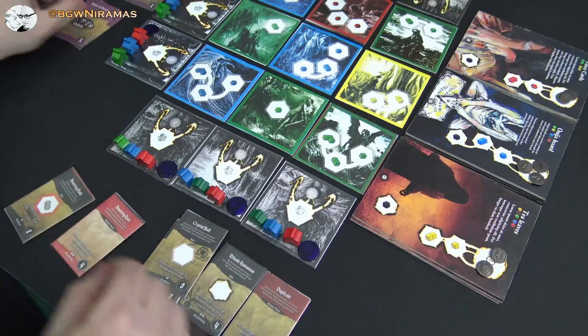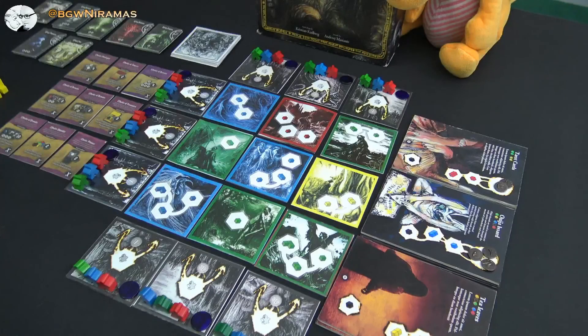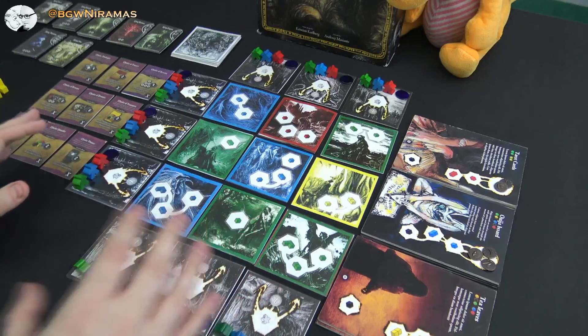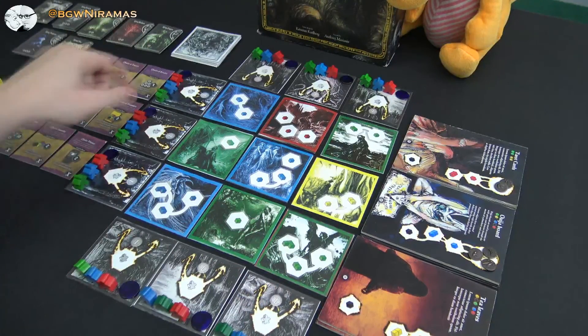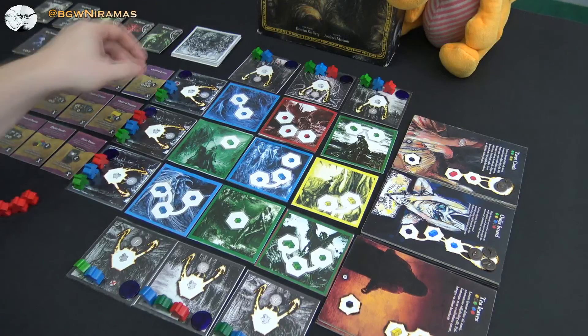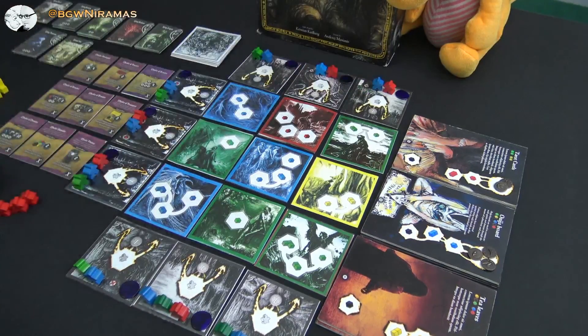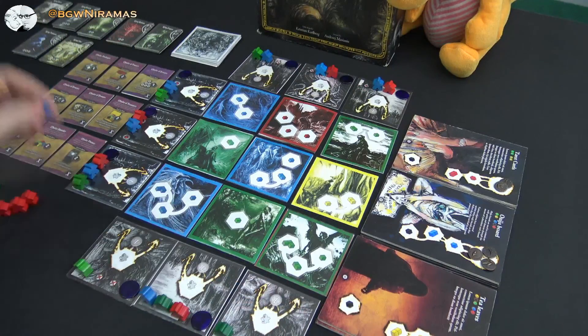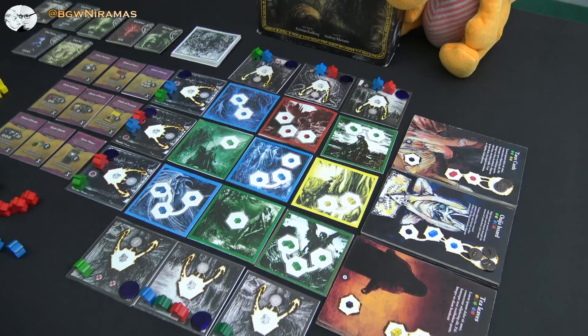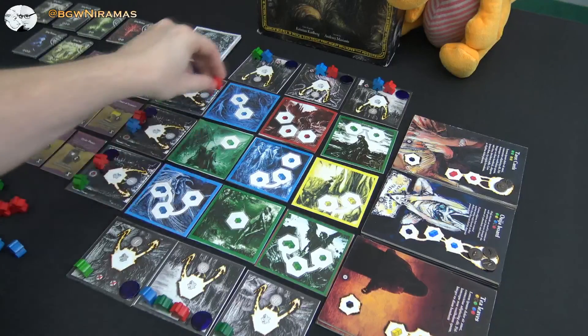To get those cubes from out here on the board, we will use our workers. The last thing you do in setup is that each player grabs three of their workers. So let's say I'm the red player — I could take this one here, one down here, and maybe this one up here. Then the green player takes one here, there, and there. And the blue player — as this is a three-player game — takes these. Then on my turn, as the first player, I will place one of these workers on any of these spots I can go to.